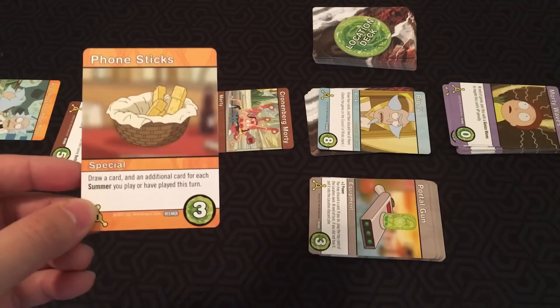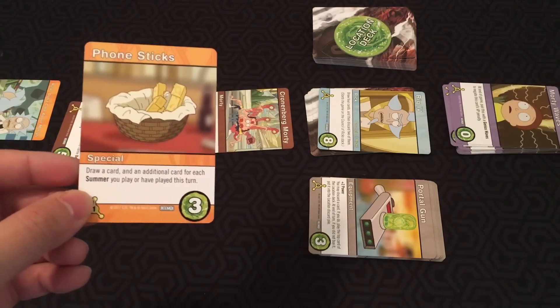For example, the Phone Sticks card: you draw a card and then an additional card for each Summer you play or have played this turn.